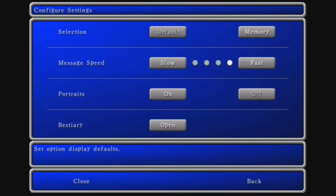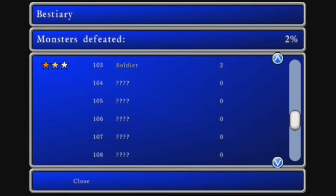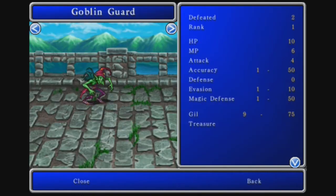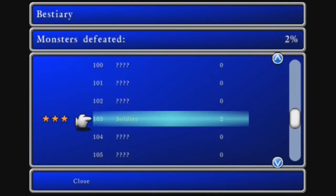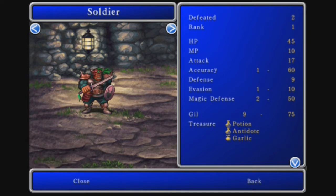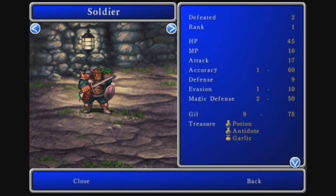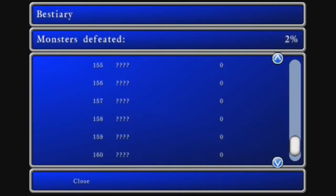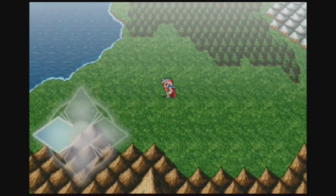I'm going to show the bestiary. We fought a Goblin Guard — 10 HP, 4 attack. The difference between that and the regular goblins is almost nothing — just 4 more HP. Here's a Soldier — this guy can actually be pretty formidable. 45 HP, 17 attack, pretty good stats for this point in the game. Weakness: none. Resistance: none. That's all the enemies we've met so far. Remember that there are 170 enemies in this game.